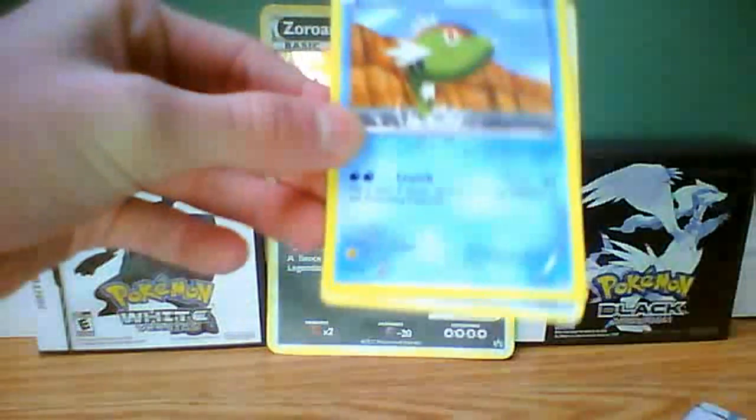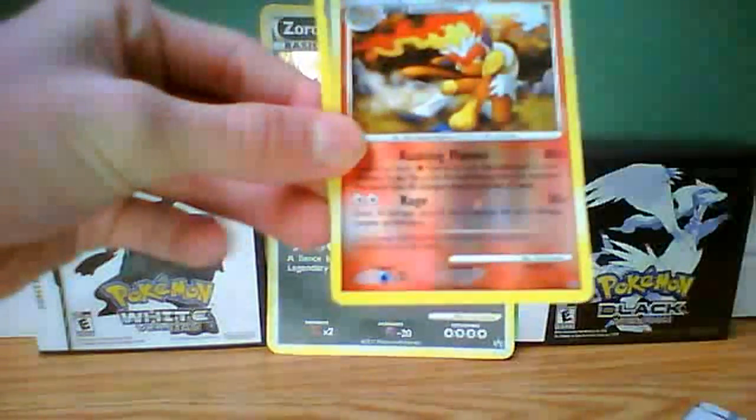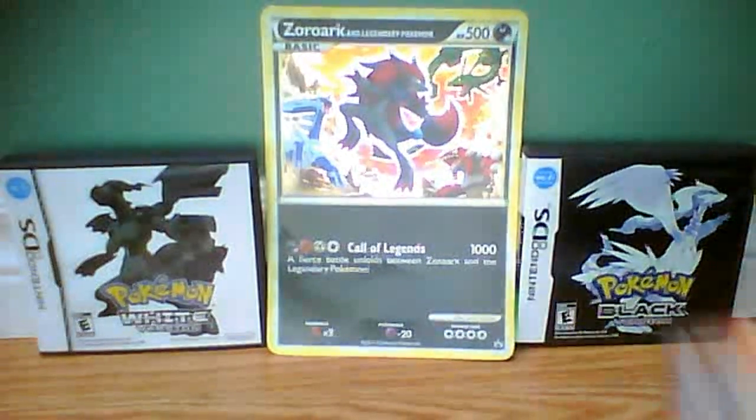Next black and white pack has a Zorark on it. I'm hoping for a full art — that would be nice — or a secret rare Paterisu, that would be nicer. We have Blitzle, Shinx, Totodile, Lillipup, Larvitar, Sigilyph, Basculin, Seedra, Infernape Reverse, and Scraggy. No holos yet. I meant secret rare Paterisu — that's the one I want.